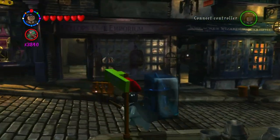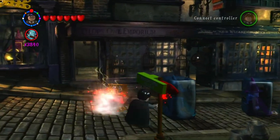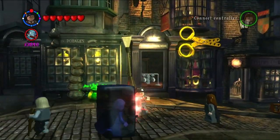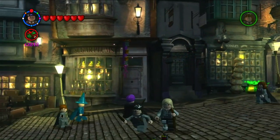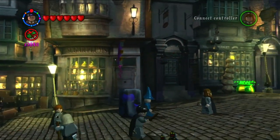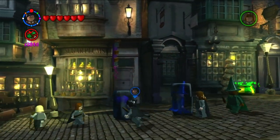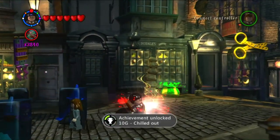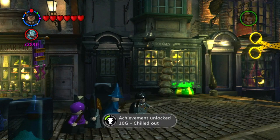We're just running around Diagon Alley and keep freezing the same guys — run to one end, freeze as many guys as we can, run to the other end, freeze some more. By the time we go back, the guys at the first end have broken out of the ice. And there you go — we've now frozen 20 with Glacius, which gets us the Chilled Out achievement.